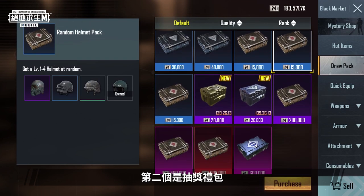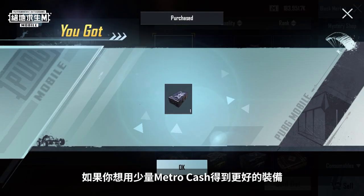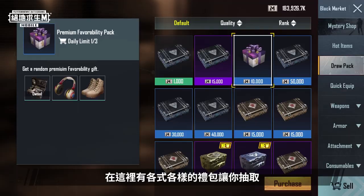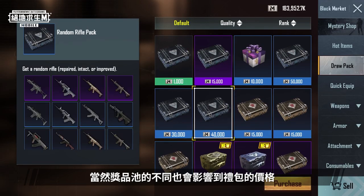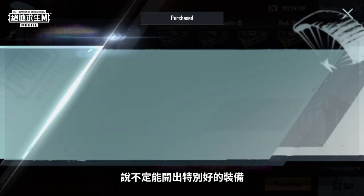The other aspect is the Draw Packs. If you want to get better equipment without spending too much Metro Cash, you simply can't miss out on Draw Packs. Various packs are on offer here. Of course, the price of the packs will vary according to the prize pools. Try your luck, and maybe you'll get some amazing equipment.